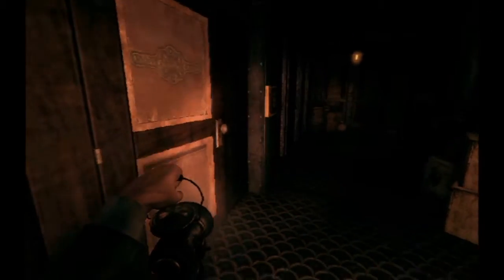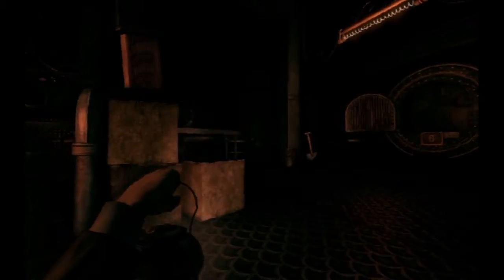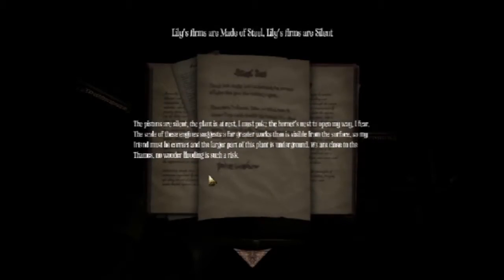They're gonna try to get me on the last one, just because of how common it would seem for them to do that. Danger — no entry under the pistons when machinery is at rest. My journal: the pistons are silent, the plane is at rest. I must poke the hornets to open my way. I fear the scale of these areas are far greater works than visible from the surface. My friend must be cracked and the larger part of this plane is underground. We are close to the Thames — no wonder flooding is such a risk.